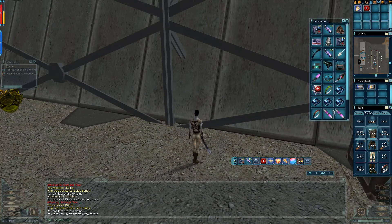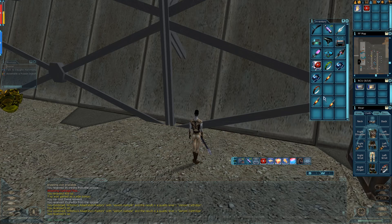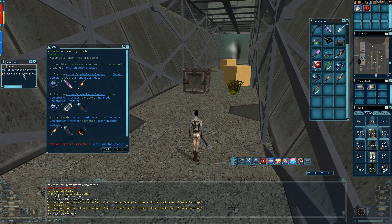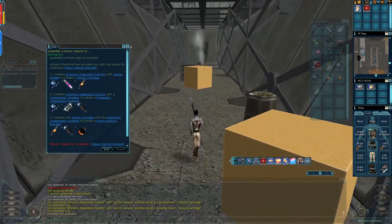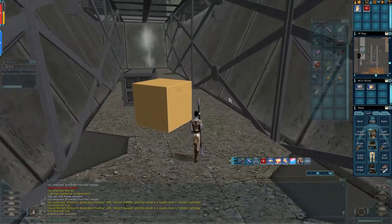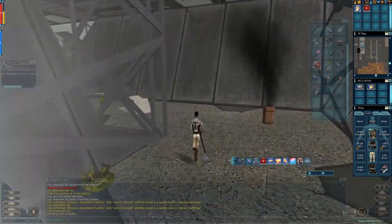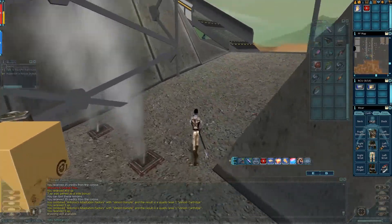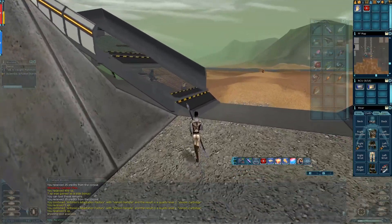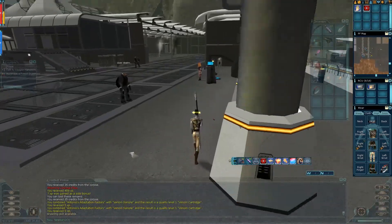Right, so we now have two of these, and we need our second part which is the compression chamber. As I said, they drop from robotic mobs, so we're going to head to an area which contains plenty of them. It also contains garbage fleas so you may want to farm your parts all from the one area, but there's no absolute reason to do so.